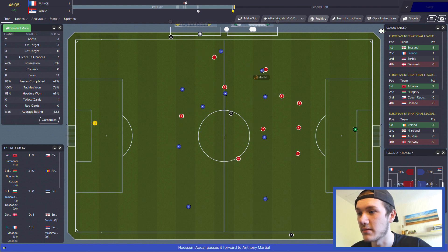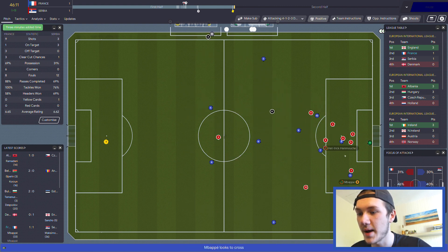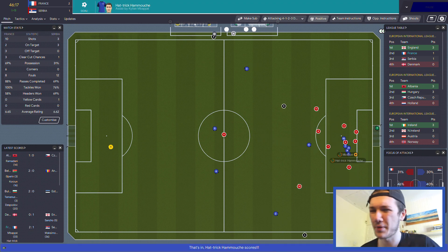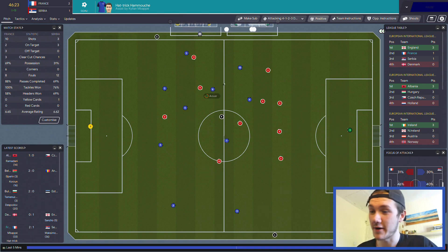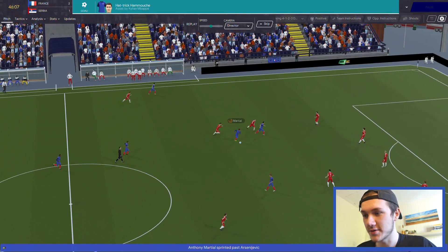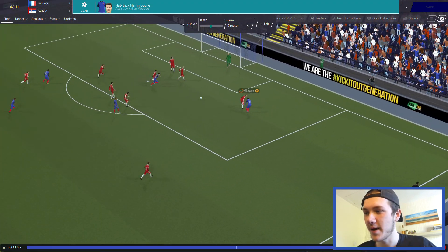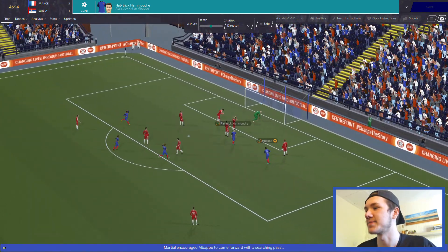Just before the half time whistle - Martial cutting in from that left hand side, plays into Mbappe with a great first touch, and Hamouchi - the link up play between the front three there is very very nice. Martial picks it up, dribbles inside - really good dribbler. This is why cutting inside is probably the main game I'll be playing here. Mbappe pulls it back to Hamouchi, who just slots it in that bottom left hand corner. Very nice play.